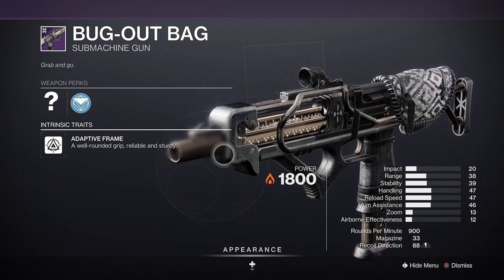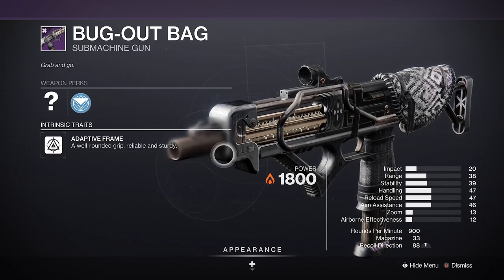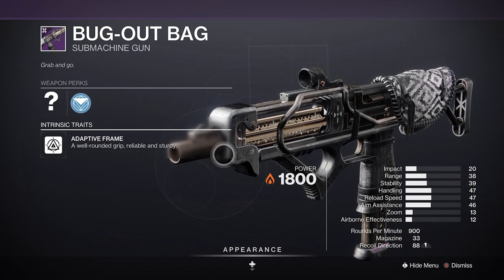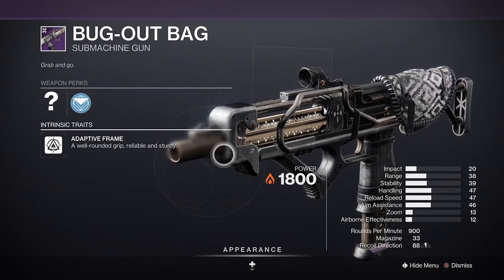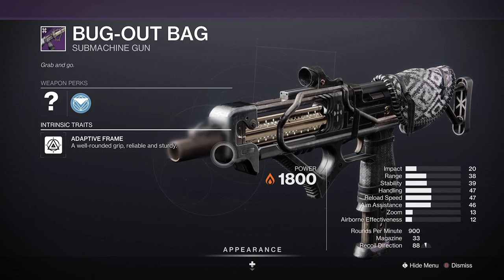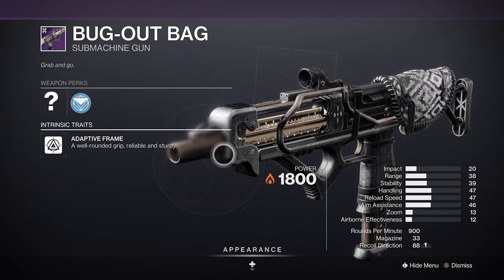And for your PvP role, look for Ricochet Rounds to give it another boost to your range and stability. Then consider Gutshot Straight. Adaptive SMGs already have a better body shot TTK than many other SMG archetypes, and Gutshot will boost that even further. Though if you aren't comfortable with it, there's nothing wrong with Perpetual Motion.